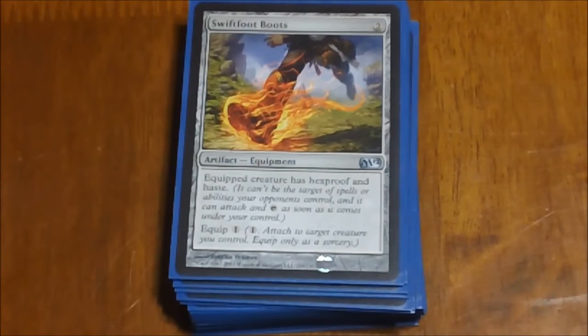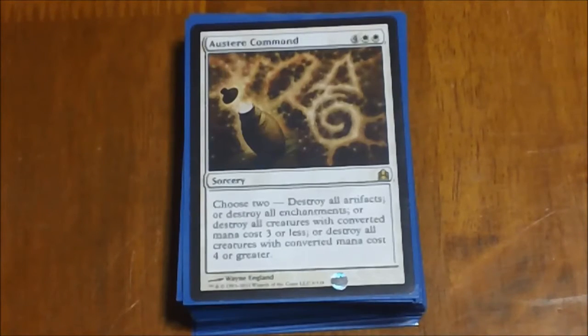Next we have Swiftfoot Boots — pretty much another staple in Commander for that Haste and Hexproof. Next we have Austere Command, an interesting one where you get to choose two: destroy all artifacts, destroy all enchantments, destroy all creatures with a converted mana cost of three or less, or destroy all creatures with a converted mana cost of four or greater. You pick two of those. It gives you some control over what's on the board — lets you wipe out really large creatures and keep your tokens. Just nice to have options.